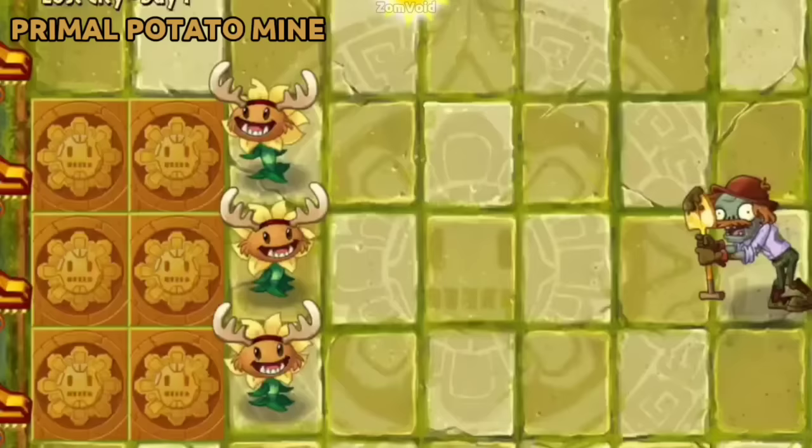When Primal Potato Mine is thrown away by Excavator Zombie, it instantly arms upon landing.